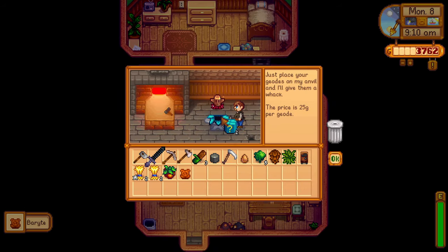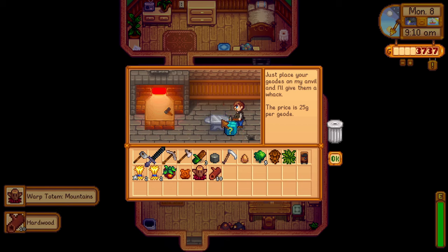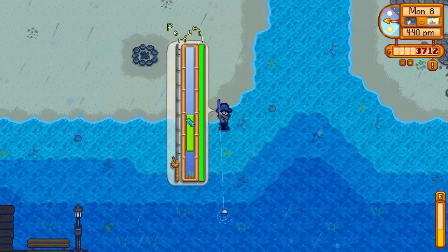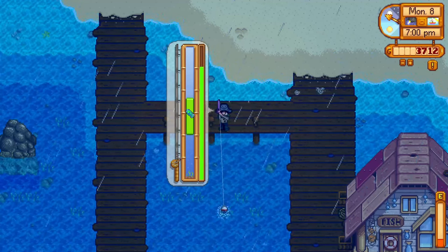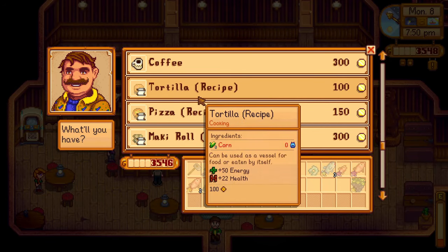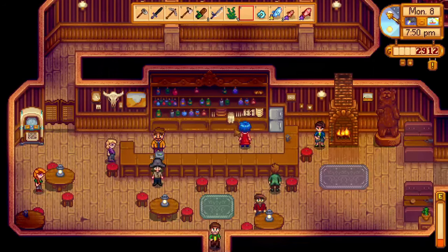On day 36, I went back to Clint's to open up more mystery boxes, which were definitely a lot better than the first one. I spent a lot of my energy cutting down trees and clearing my farm, and went to the ocean to catch a red snapper. I stayed fishing at the ocean to also catch some new summer fish, and went to Gus's saloon to buy most of the recipes there, except for the triple shot espresso, which I didn't have enough money for anymore.